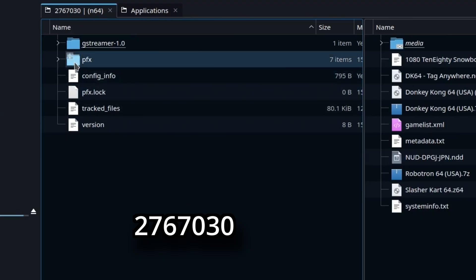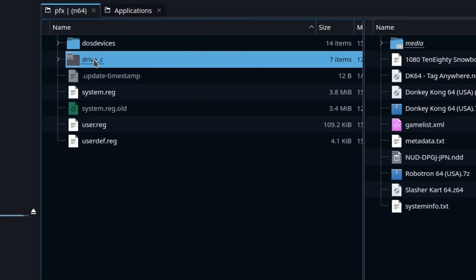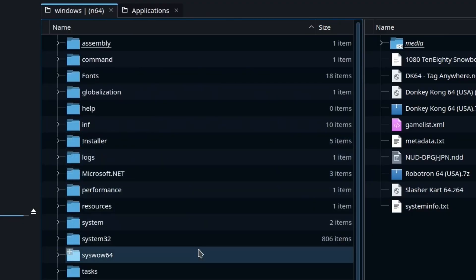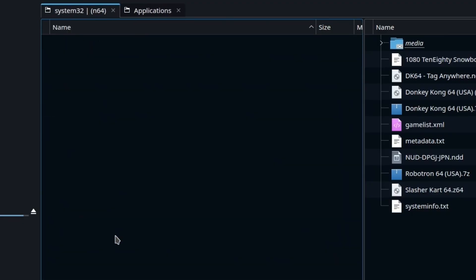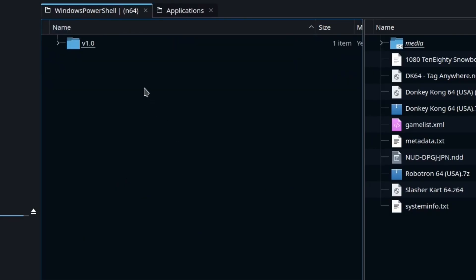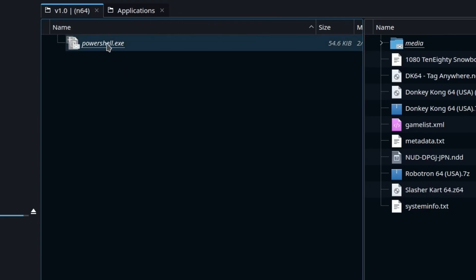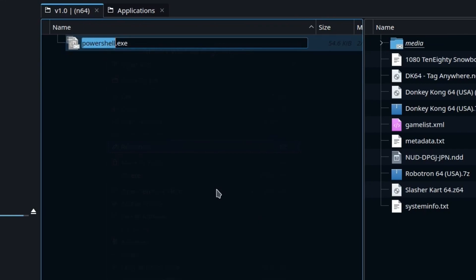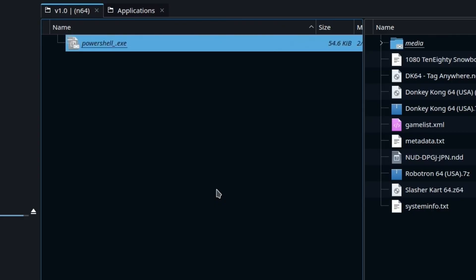So now that we're in the Compat Data folder, we're going to look for this particular folder right here — it's the same for everybody. We're going to drill into PFX, go into Drive C, then go into the Windows folder, into System32, and then down here to Windows PowerShell. Go into that folder, find the PowerShell.exe and rename it. It doesn't matter what you rename it to as long as it's no longer called PowerShell.exe — we'll just put an underscore there.